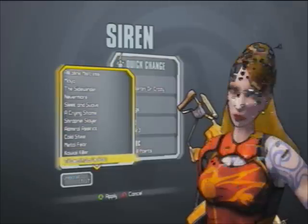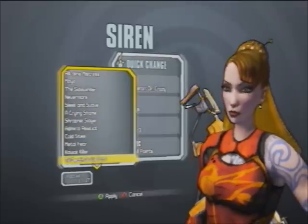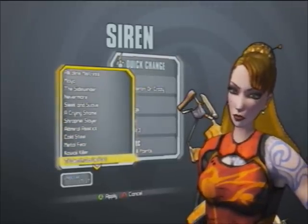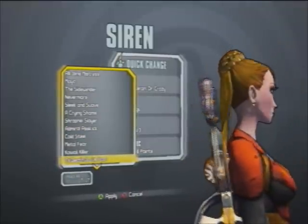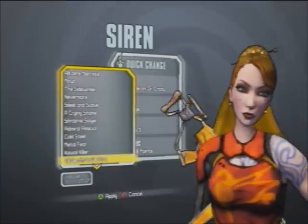Until Death Do Us Part is a rare drop from Henry the Stalker. One of the missions in the Highlands is to kill Henry the Stalker, and this is a rare drop from him. I'll show you the back — it's actually quite nice-looking. A very interesting head, though nowhere near my favorite. But again, to each their own — another weird head on Maya.